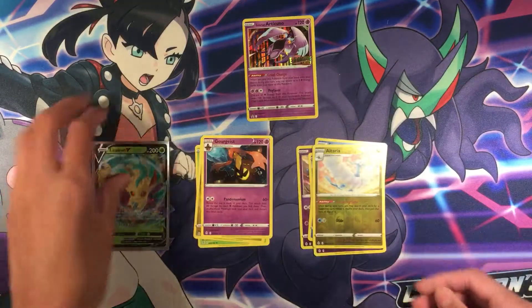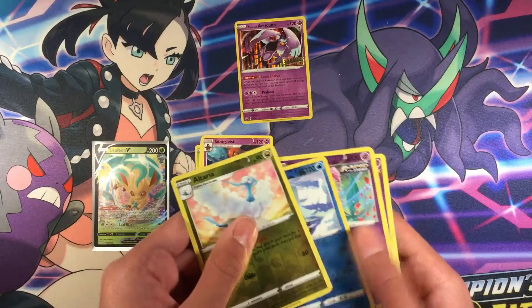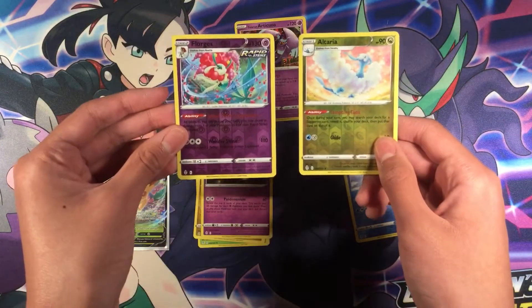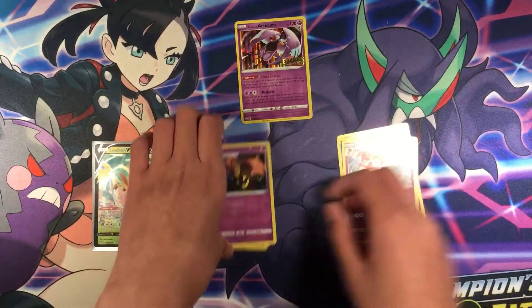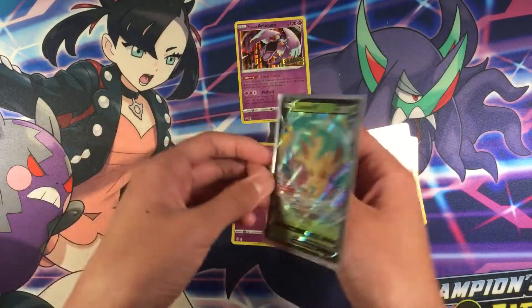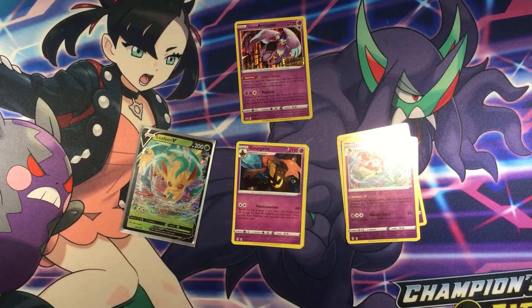So from the 4 packs we pulled 2 Reverse Rares, 3 Reverse Rares, and 1 V card — the Leafeon V. So pretty nice pulls out of this battle kit. Thank you very much, smash the button and see you in the next video. Bye!